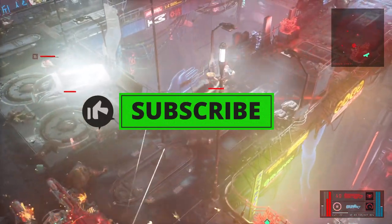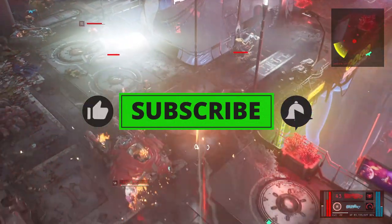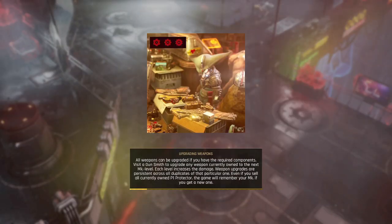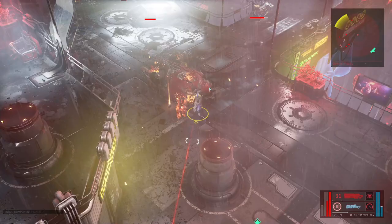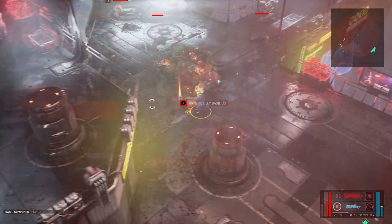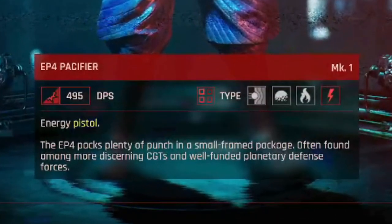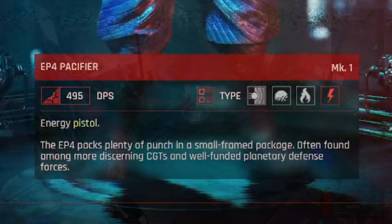With all the options you have for guns in this game, you will most likely find one that you would love to stick to. Early in the game, you will find some guns that you either like or don't like. This is a run and gun game, so you don't have time to mess around. Your first gun, the pistol, is not going to cut it. You need some firepower to deal with these aggressive enemies.